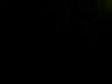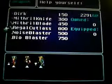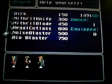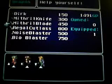Weapon shop. Just buy one Regal Cutlass. If you took my advice and stole everything from the previous area, check all the containers. Nothing in here I think — alright, gotta cut it short. Bye.